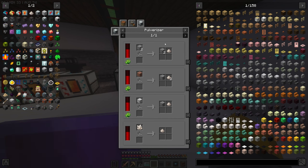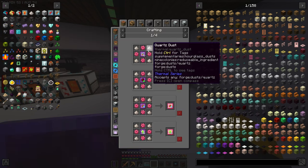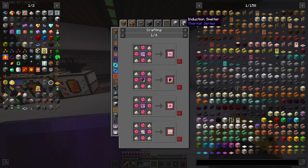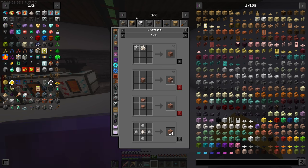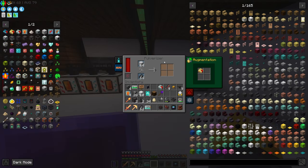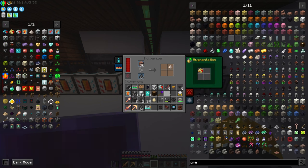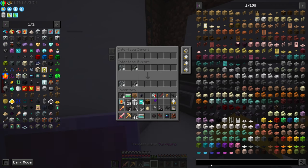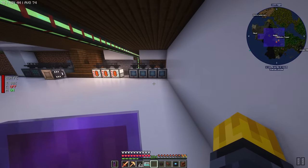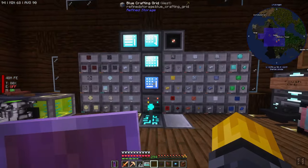Maybe it would be better to do this because then it's a secondary product. Does granite give better output? Granite said it can give two quartz dust, which then just needs to be smelted. Would granite be better? Let's try this. Wait - is that every time? Oh shit, granite is the way! Diorite get out of here - granite, we're going to use you instead! Get in there granite, get in there! Quartz dust - oh man, well that's an upgrade, holy shit!